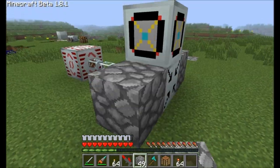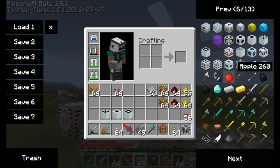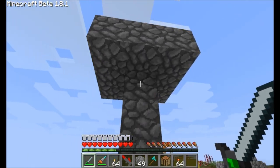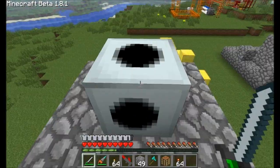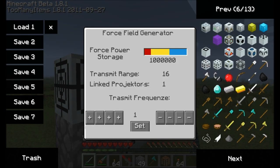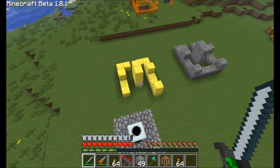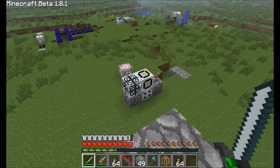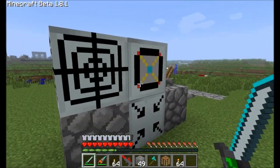Let's go check the core and lay down that range extender again. We are now up to a transmit range of 16 blocks. Setting the frequency back to zero, it's no longer connected; setting it to 1, we're now connected and linked to generator — link to generator is true. And if we look back at the core, we'll see that we're linked to one projector.